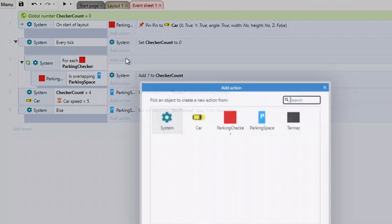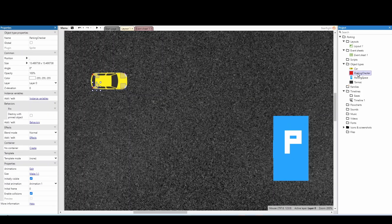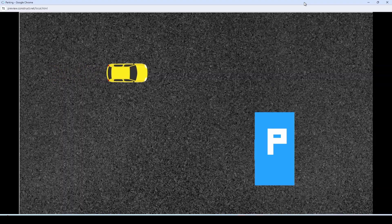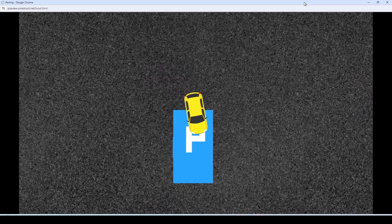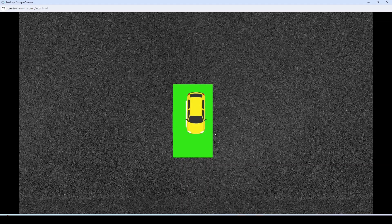Let's do another test. Moving over to the parking space — you can see it turns green once all parking checkers are in and I've stopped. We do need to fix our car being underneath other objects, so let's quickly sort that. We can either go to the layout and send the car to the front, or since we'll be adding more objects, add an event: every tick, Car > move to top. Also, the parking checkers can be a bit annoying, so click on the parking checker on the right side and set 'initially visible' to off. Now they're not visible in the game, and the parking detection still works perfectly.